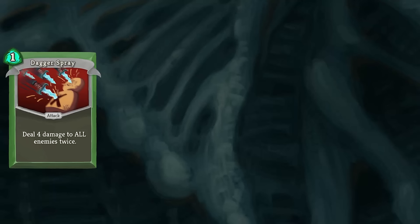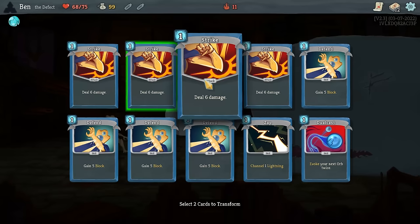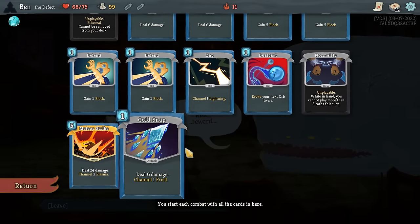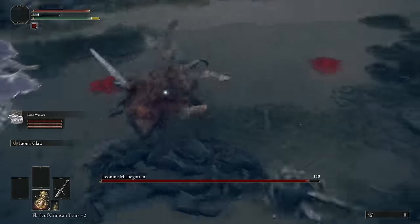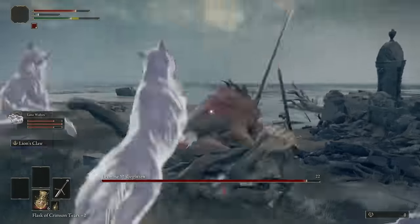So I'll start my runs by taking a Dagger Spray to beat the early fights, and then later, I'll take 2 deadly poison, a bouncing flask, and a Catalyst to kill the heart. Well, unfortunately, it's not that easy. Being a roguelike also means that the game is randomly generated, so you can never be sure what cards you're going to be offered. Slay the Spire isn't a game like Elden Ring, where you can craft a build to do exactly what you want. You have to roll with the punches, and figure out your strategy as you go.